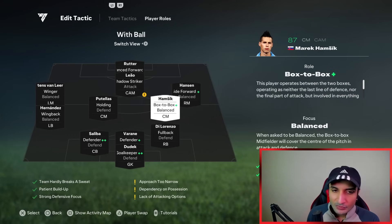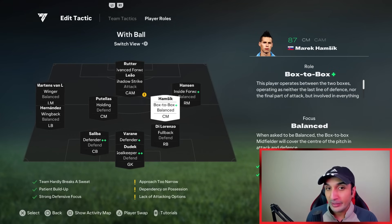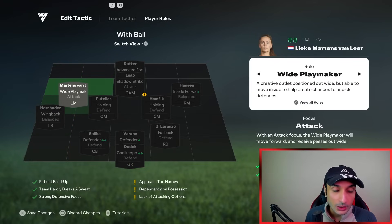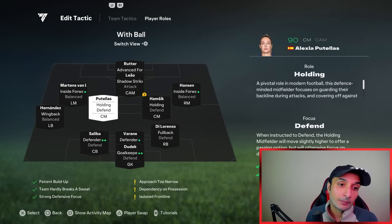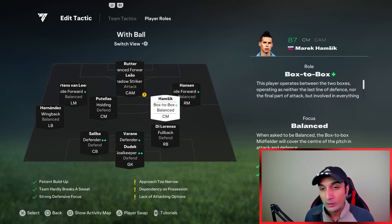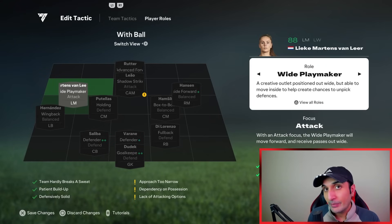Previously I have tried box-to-box and holding on both CMs. If you struggle to defend, put both on holding - it's really good for the 4-4-1-1. If you want to play like a 4-2-3-1 that is how you go about it, but I still suggest having box-to-box on at least one CM for more going forwards.